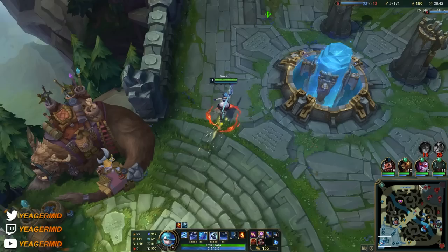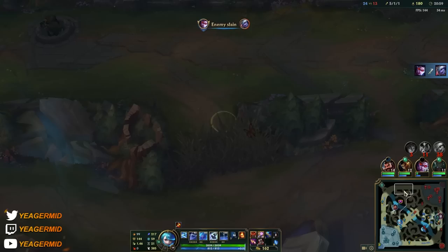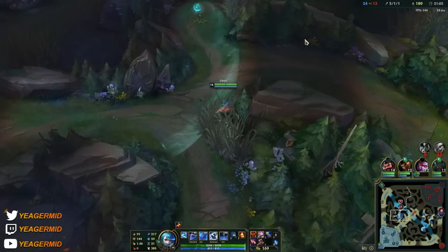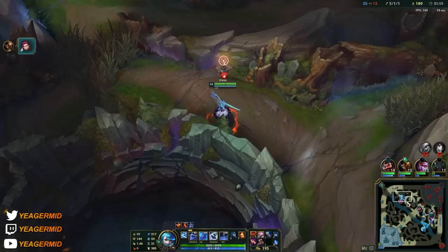Getting Seeker's Armguard here because they are very AD heavy — it helps us stay alive for longer. Zhonya's Hourglass is another really important item. It's not a core item but still super important, because you're playing a melee champion that has to be straight in the middle of the fight. Use everything you have and then pop the active to buy yourself some time, and when your abilities come back up, you go ham again.